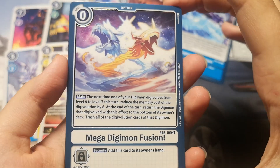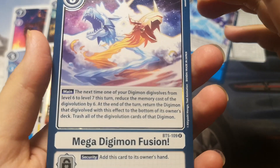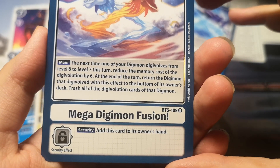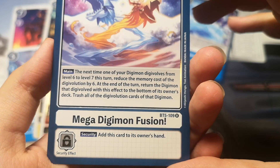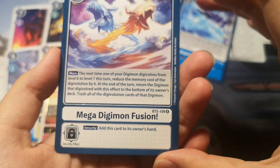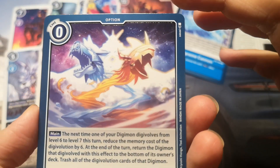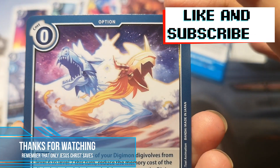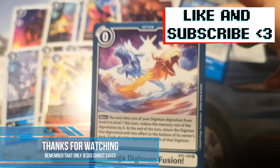And it's Mega Digimon Fusion — a white option card that costs 0, and being white means you can put it in any deck. The effect is: Main — the next time one of your Digimon Digivolves from level 6 to level 7 this turn, reduce the memory cost of the Digivolution by 6. At the end of the turn, return the Digimon that Digivolved to the bottom of its owner's deck and trash all its Digivolution cards. The security effect is: add this card to its owner's hand. The artwork is really amazing — you can see Greymon and Garurmon with flames on the back of their heads.